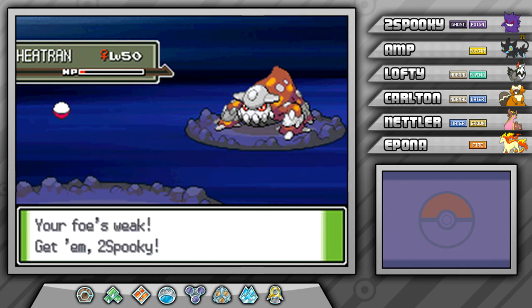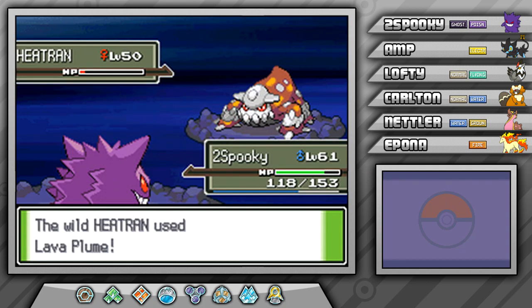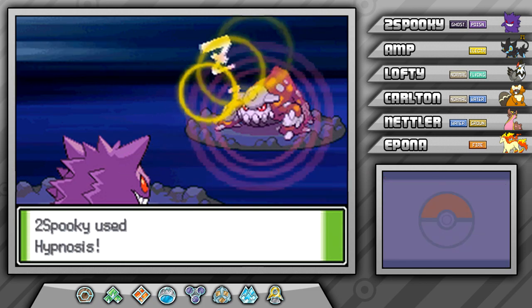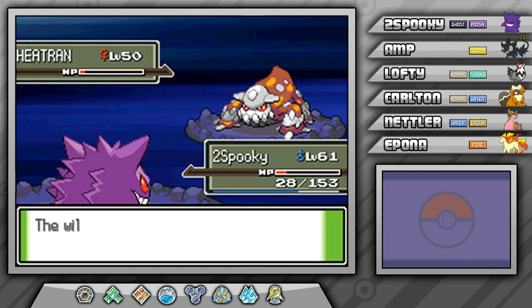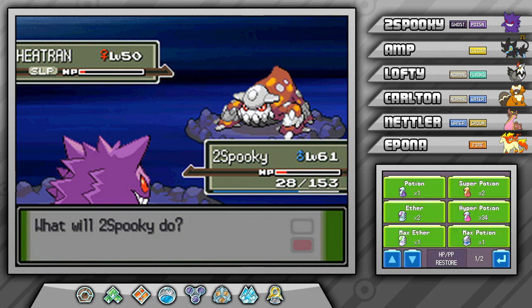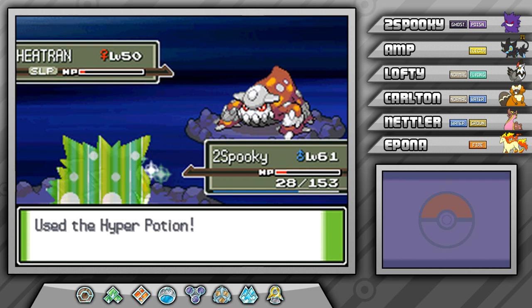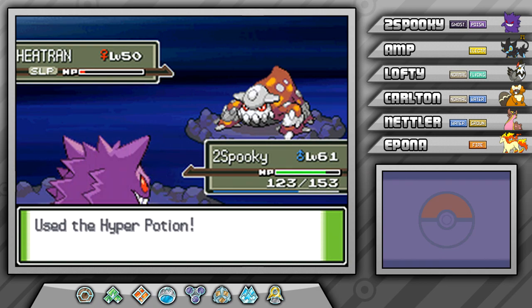Hopefully we can get a Hypnosis off rather quickly, then just start chucking Ultra Balls. I'm a little worried Lava Plume will wreck me. What Heatran likes to do is use Metal Sound to lower your defense and then completely destroy you with Lava Plume and Crunch — and Crunch is actually super effective against Two Spooky, so I've got to be careful. And finally our Hypnosis lands — thank goodness, because if it didn't, we probably would have died on the next turn. I'm going to go and heal just in case, because I do not trust the RNG of Hypnosis to keep him asleep for more than one turn.